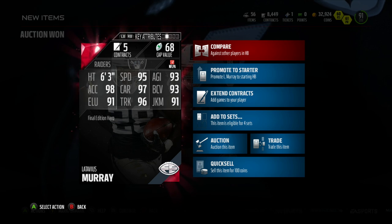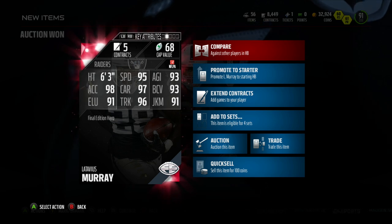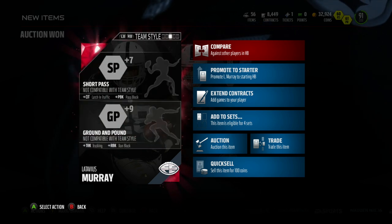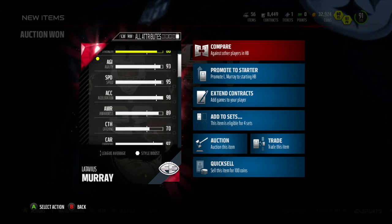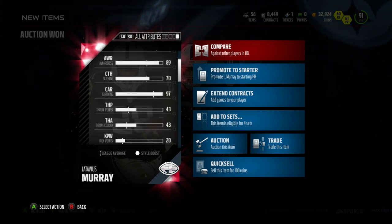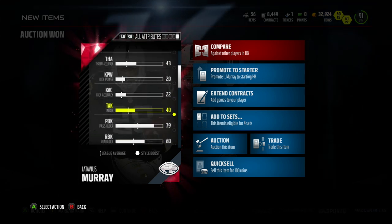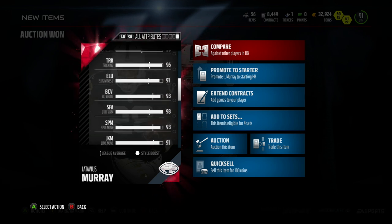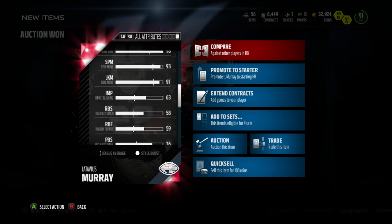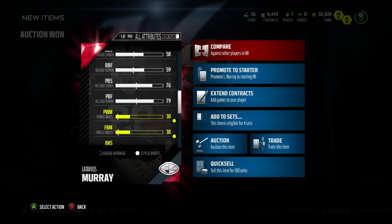95 speed, 98 acceleration, 96 trucking, 91 juke move, 93 ball care vision. One of the main things here is that 98 acceleration gives you a lot of speed, but also from a pass blocking standpoint he's 79, so it's gonna be a great pass blocker. 94 truck on this card with the 98 stiff arm, which is pretty great.